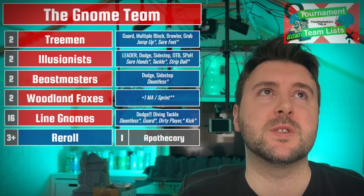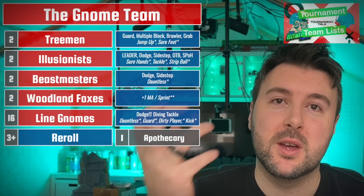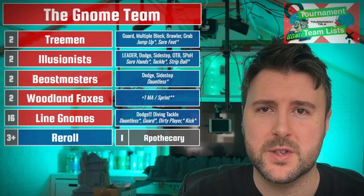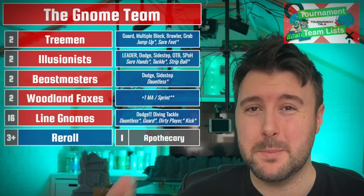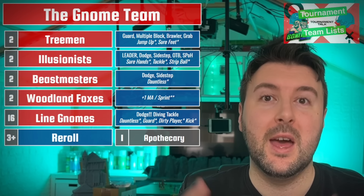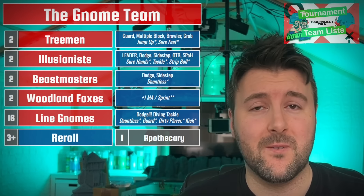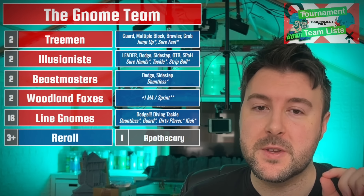You get the beautiful upside of just being able to wander in basically anywhere you want to go. Dodge combos beautifully with Wrestle because you can three-plus three-plus into a cage. You've positioned your Beastmasters and Woodland Foxes to take away as many supports as possible. You've got a two-die upblock, Wrestle, and a team re-roll - the ball is hopefully popping out. If it doesn't, your guy in the middle of the cage has Wrestle, Sidestep, and Trickster to escape, potentially tag other players, and keep you alive. In a tournament setting, the Illusionists with Dodge are going to be so much fun.